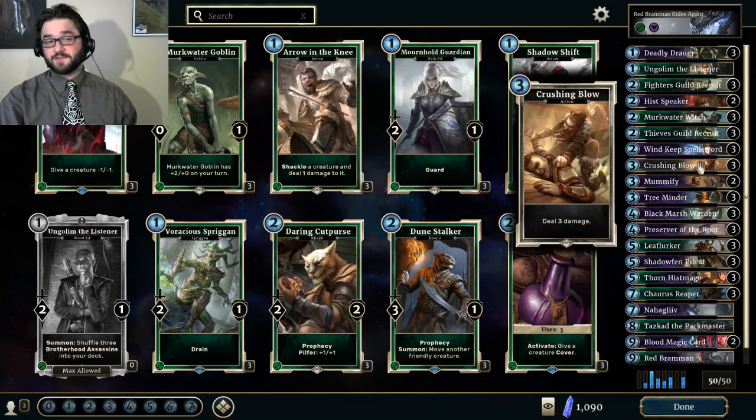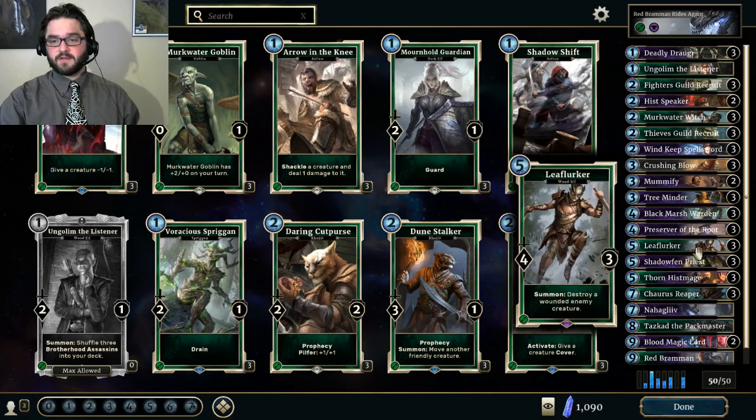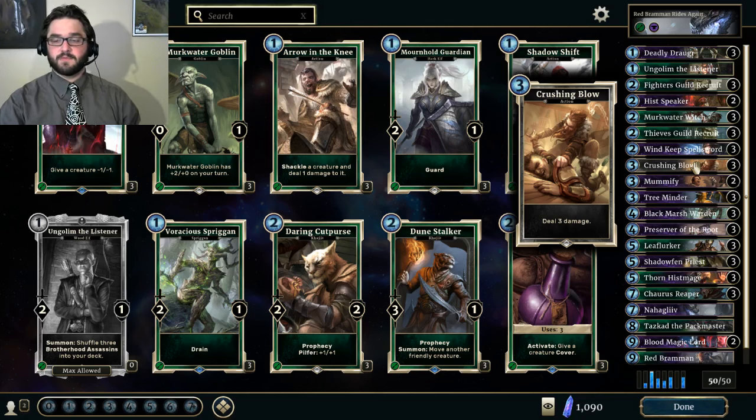Crushing Blows is my personal vote for most powerful card in the game and certainly my favorite. It costs the perfect amount of Magicka. If you look at the creatures in the game, there's a whole lot of things with 3 toughness that removing on turn 2, 3, or 4 is essential for. Keep in mind you can also trigger Leaflurker with it. It's good for moving opposing wards, and of course you can close out the game with it by dealing 3 damage to your opponent's face at the right moment.